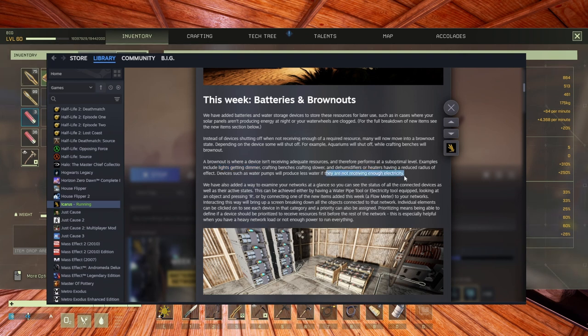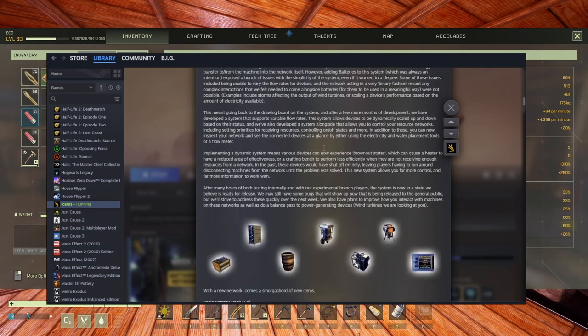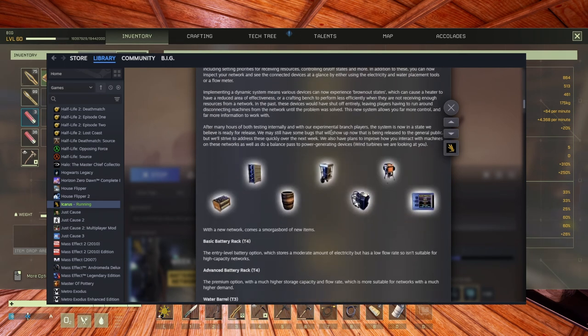With a brownout, lights get dimmer and crafting benches craft slower because they don't have enough electricity. There's a lot in this update. One thing I didn't like: they also have plans for a balance pass to power-generating devices — wind turbines, they're looking at you. I have a feeling they're going to nerf those. I'm not enjoying that, but it is what it is.